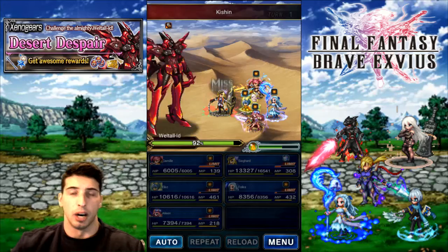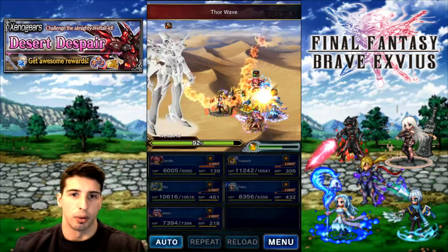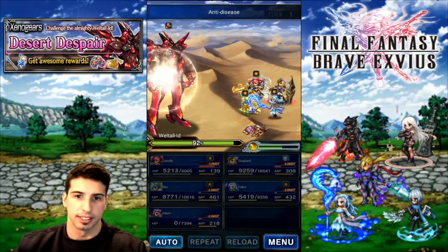We're gonna be able to do some damage. Obviously, on the next turn, what I'll be able to do with Siege Art is basically do a full break — break all the stats. You can basically break Attack, Magic, Defense, and Spirit.